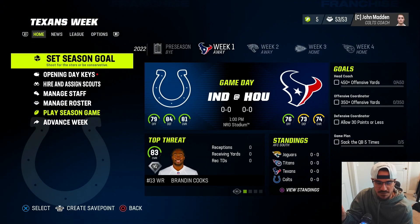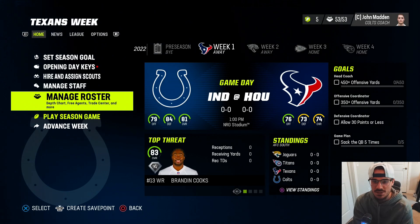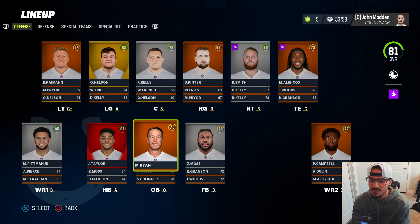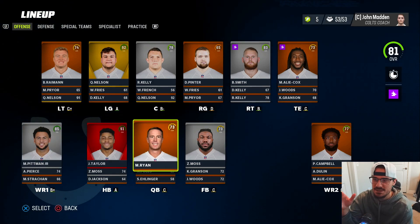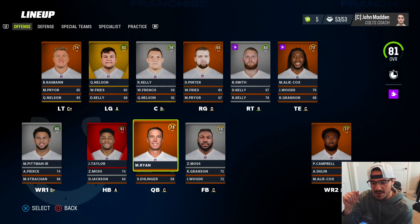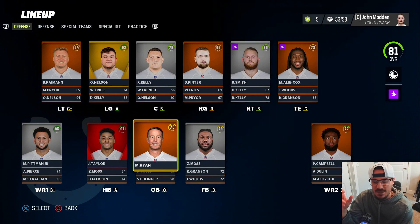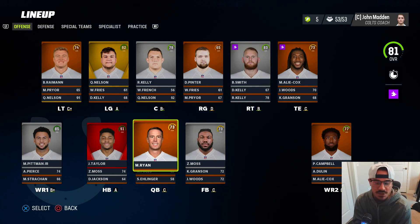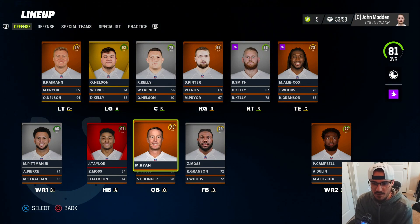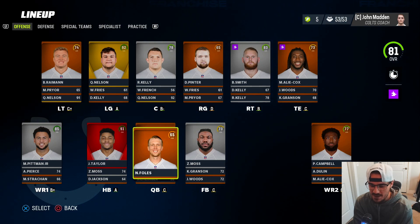I've already generated the rookies so I'll go ahead and hire and assign our scouts based on what we need after we take a rundown of our roster. Going into the year, we know the Colts have the fourth pick in real life, so hopefully we'll be right there. There's a glaring hole at quarterback - Matt Ryan, Nick Foles, Sam Ehlinger - not going to cut it, so we need to find the quarterback of our future early.